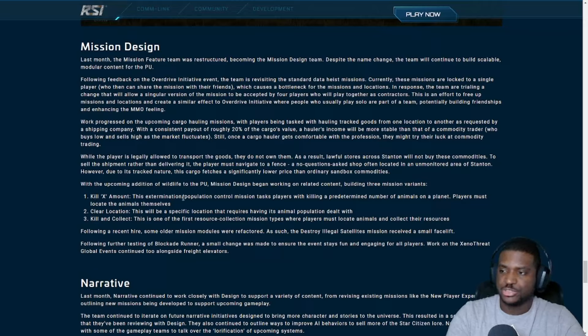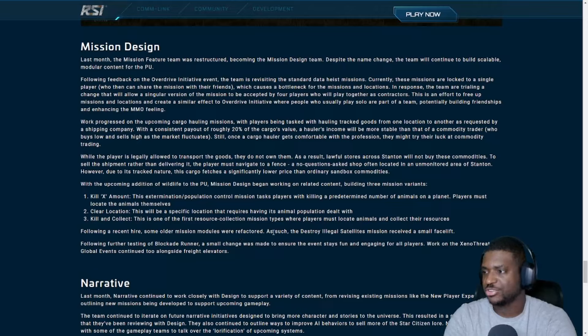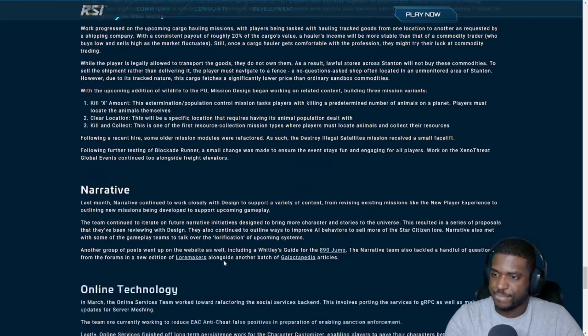Mission design also began work on wildlife-related content with three mission variants. Kill X Amount is an extermination or population control mission tasking players with killing a predetermined number of animals. Clear Location is a specific location mission requiring the animal population to be dealt with. Kill and Collect is one of the first resource collection mission types where players must locate animals and collect their resources. Some older mission modules were also refactored, including the destroy illegal satellites mission and Blockade Runner, which received small changes to keep it fun and engaging.